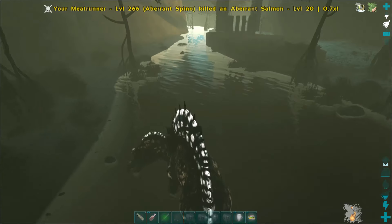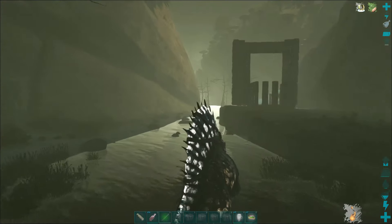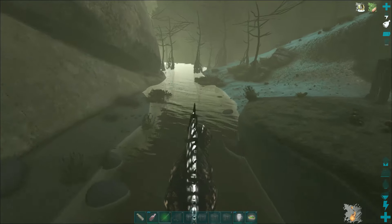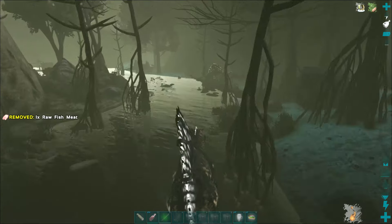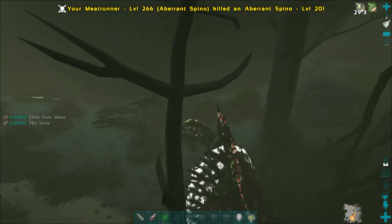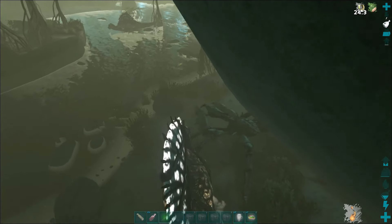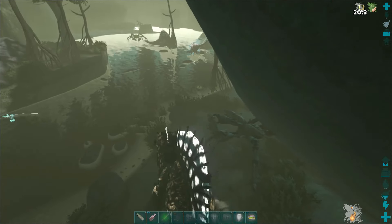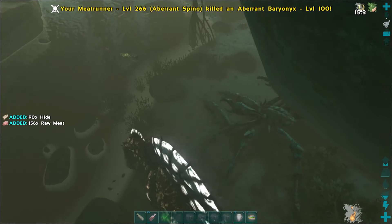Obviously the Giga is probably the best large tame in the game, however the most underrated large tame you should have is the Spino. Once you get them in water — he's almost totally encumbered right now — look how fast he goes, they just fly. They're fun to have because they move quick. Hopefully you enjoyed the video — a like and subscribe would be really appreciated. TeachersGame2 out.